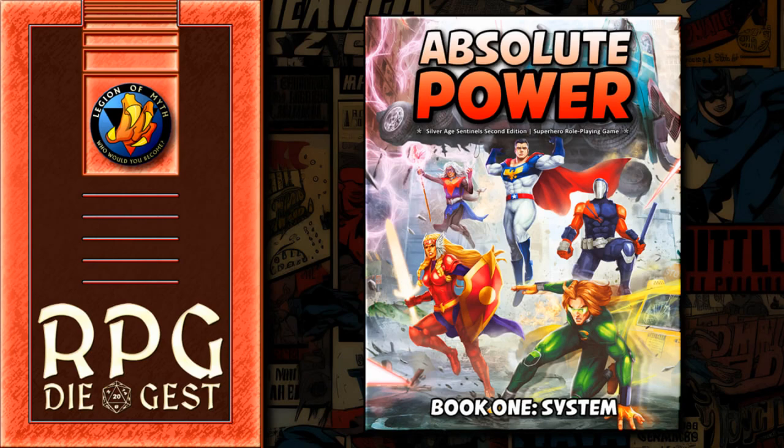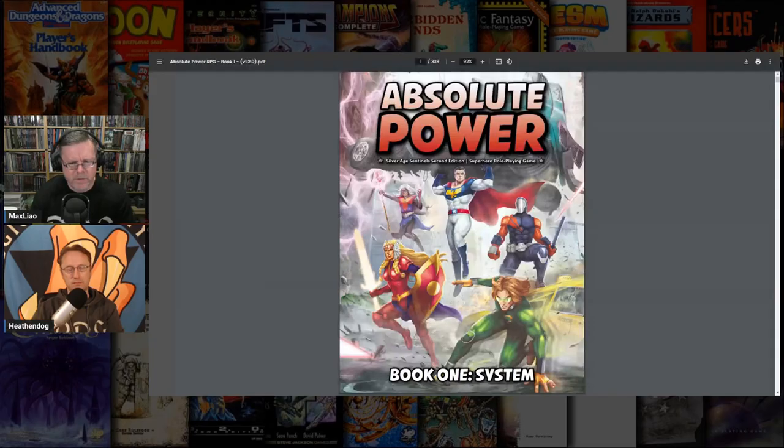All right, for the final video today — a three-parter — we are going to finish up the optional rules talking about Absolute Power damage mechanics. This goes beyond the normal damage mechanics covered in the combat section. We're diving into how you can enhance your game with things like knockout stuns, sanity rolls, and social conflict — what some people call social combat. We are not reading this word for word; these are optional rules. Buy the book and dive into these optional mechanics on your own.